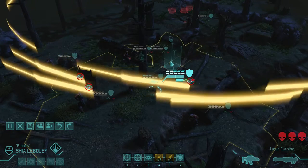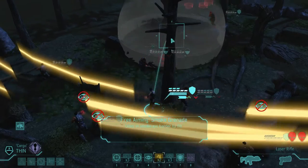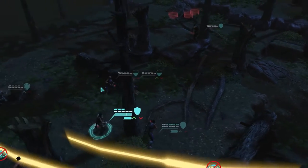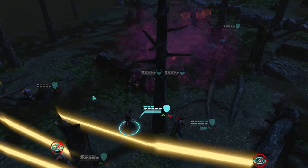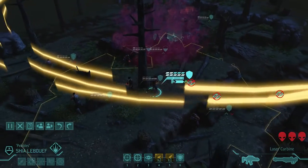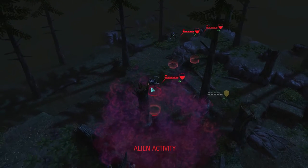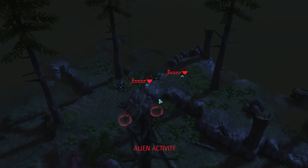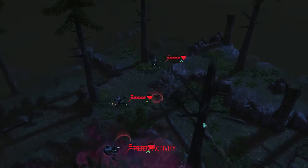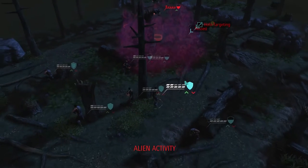We killed one, we might be able to kill another one if we're lucky. Maybe I should just smoke all these people in half cover — that'd be the most beneficial. Because he's likely to be flanked, and these guys are in half cover, so it has to shoot at someone in full cover or at least in smoke. I don't think a laser carbine can kill these in one hit, but I think the smoke was a good idea. I only took one hit out of three, so I'd say that was a success.